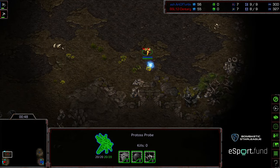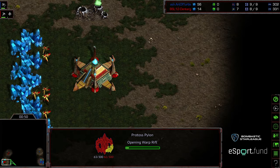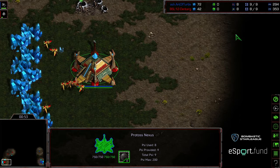We are seeing a pylon down in the natural expansion. It's possible we'll see a Gateway or Forge. But it looked like Dentarg had just overproduced probes.